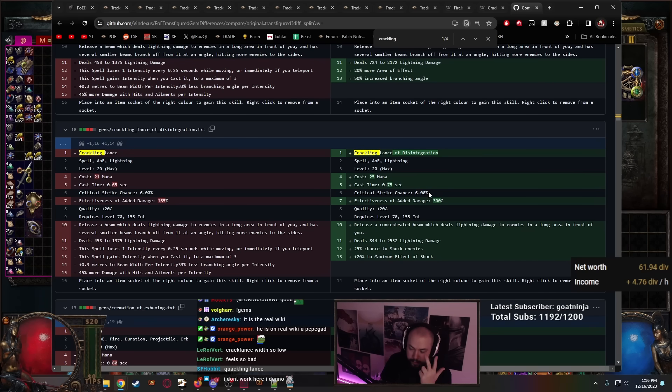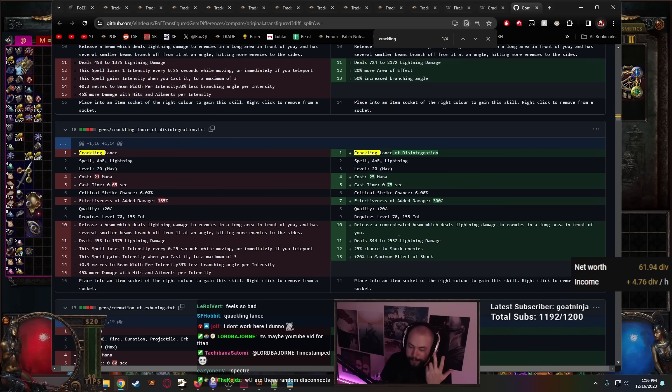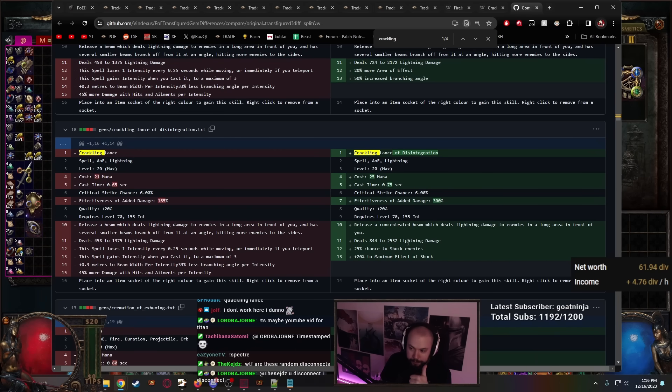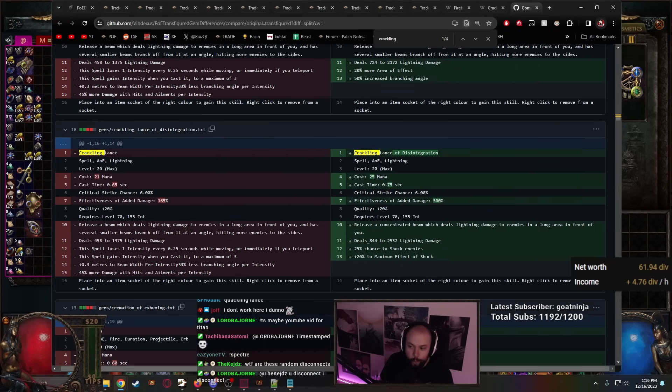25% chance to shock enemies — mostly negligible, because if you're playing a lightning build you're shocking enemies regardless. But because we know this is a hard-hitting ability, the shock can go up. Plus 20% to maximum effect of shock — more shock, more damage, looks good. So why is this a bad gem? Because we're looking at everything else. Damage effectiveness: 300% with a 0.75 cast time. So it takes longer to cast and it's less than half of the effectiveness of Ball Lightning. The crit is slightly larger at 6%, but that's only 20% more — not really significant. The average damage is only about 1600, so that's half of Ball Lightning assuming a one-second cast. But if we're hitting for two seconds with Ball Lightning, then Crackling Lance is four times worse in both scalability and actual damage.